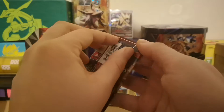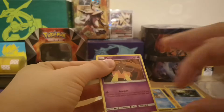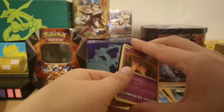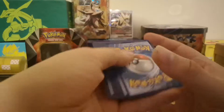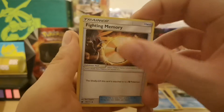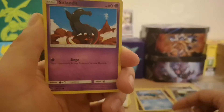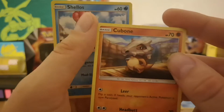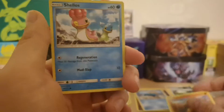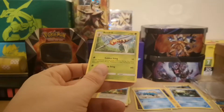Right, onto Crimson Invasion. I don't even know what I'm after in this set - anything will do to be honest. We've got Fighting Memory, Haunter, Psychic Memory, Pumpkaboo, Slandered, Feebas, Cubone - that's a really weird Cubone design, what's up with his eyes - Swallows, Spoink, and Beedrill as the regular rare.